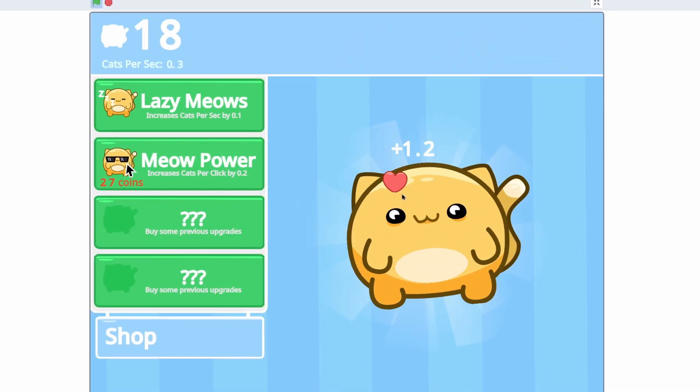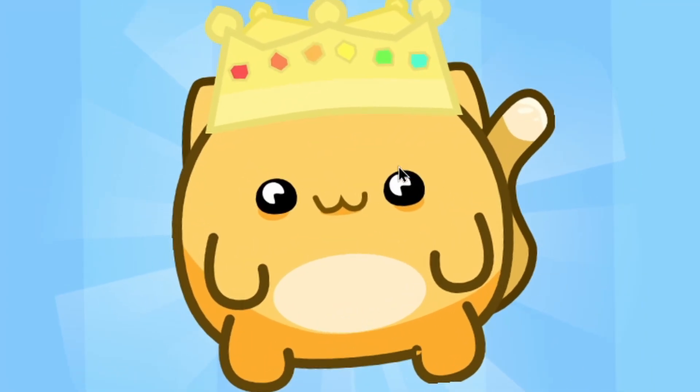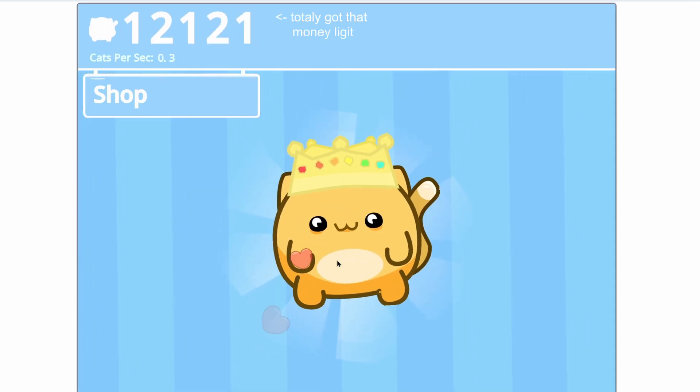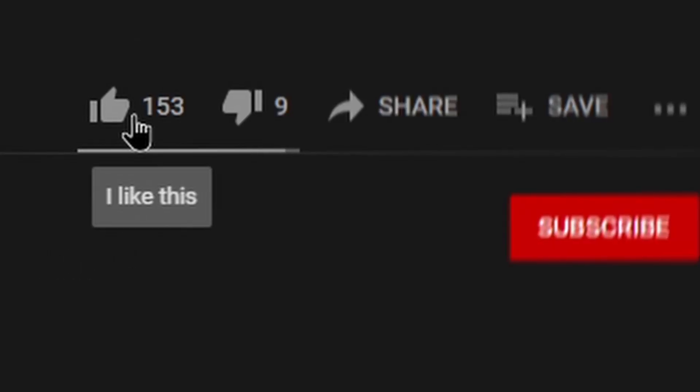So now I can buy some of these that'll increase my catch per click, and now I'm making 1.2 per click. There's even accessories that you can buy — they will give you helpful perks. For instance, this crown will give you a chance every time you click to double it. As you can see, I made three right there.